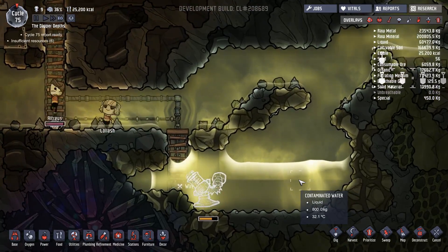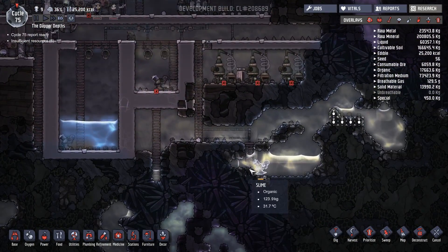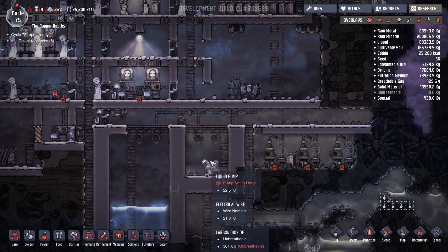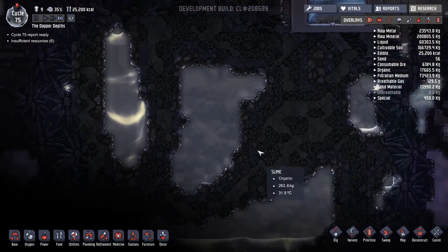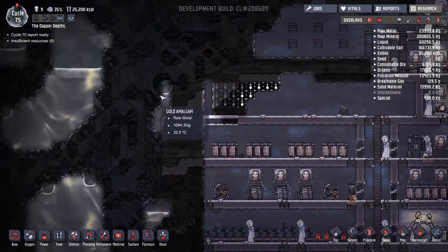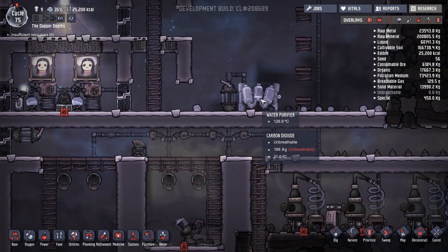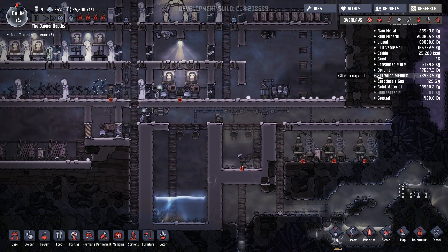And here we go. Once this is finished — you scallywags! — once that's finished, we'll start to pump all of this liquid up and into the reservoir, which will in turn get pumped into our clean water reservoir. There are plenty of places around the map where we're going to be able to get more contaminated water.